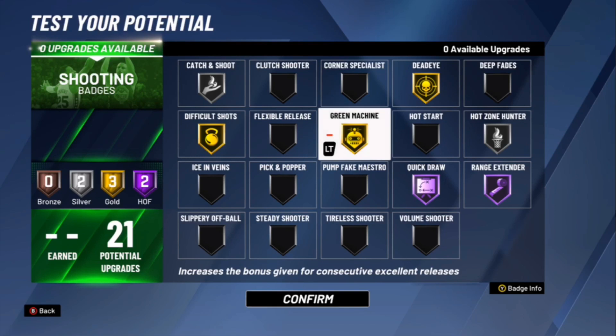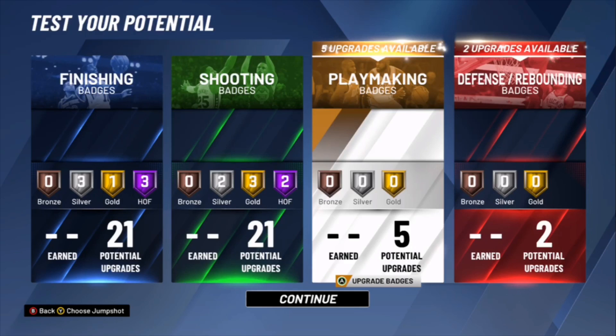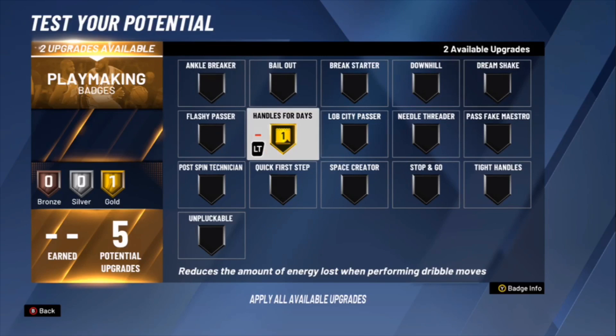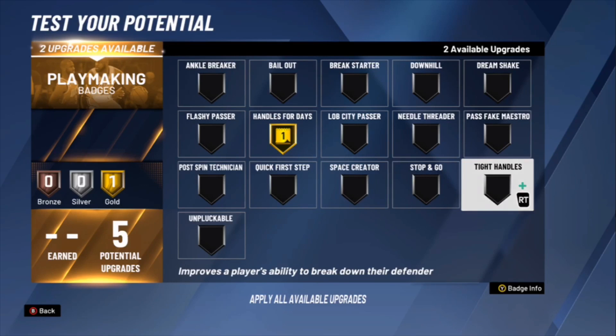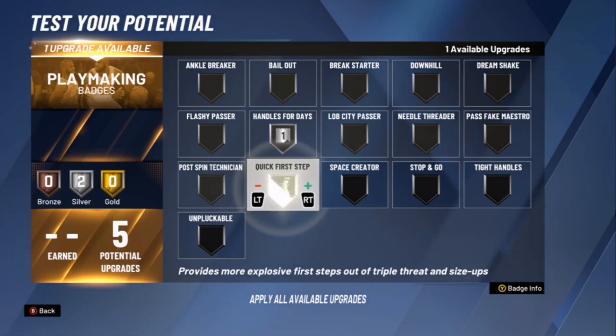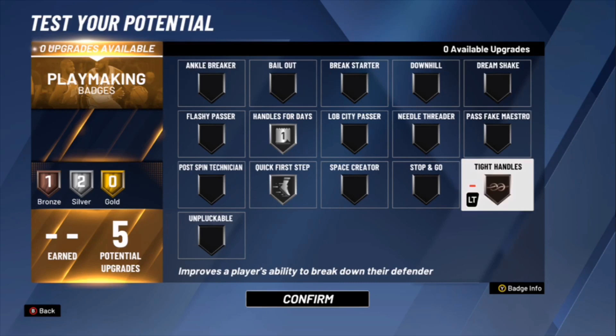You only get five playmaking badges. This build can speed boost but you only get five badges — it's not the best, I'm not going to lie to you. I'm going to do Handles for Days. This is hard because you need Tight Handles, you need Unpluckable, you need Quick First Step, you need Handles for Days — but you only have five upgrades. I'm doing Handles for Days Silver, Quick First Step Silver, and Tight Handles Bronze because I feel like Tight Handles is a better badge than Unpluckable right now.